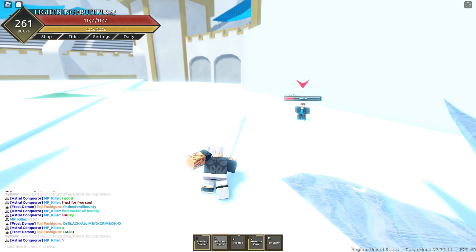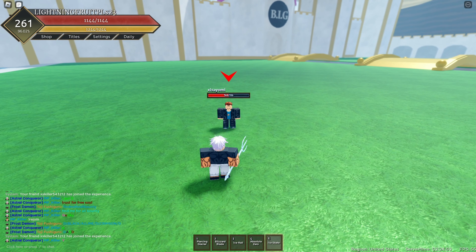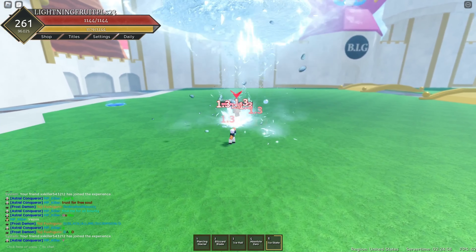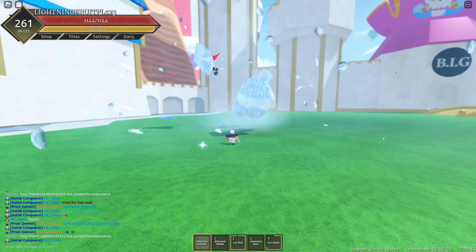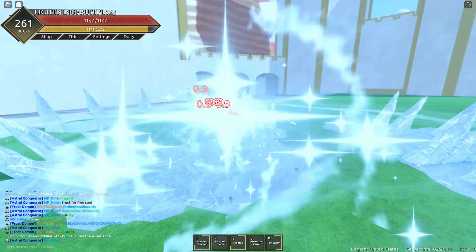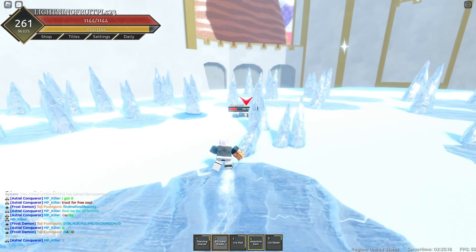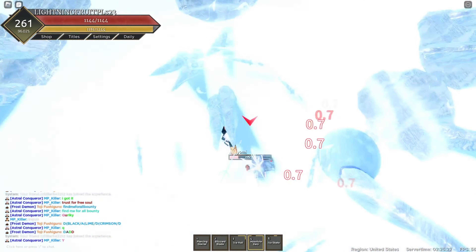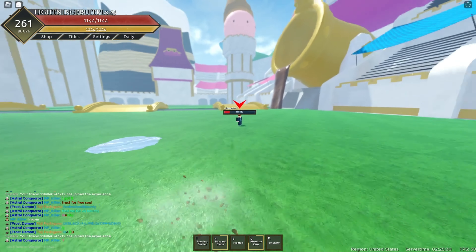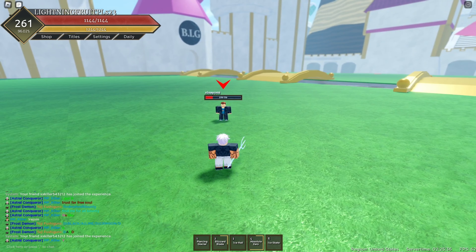The next combo involves the Blizzard Blade — this is the third combo. You're going to start with the number three move. Hit the number three move, then let go and catch him midair with the number four move. See how I caught him with the number four? He's already at 300 damage, now 200. Go up to him and hit the number two move — hold it down, look down at the ground. The chance of him flying away is high. From that, you could hit the E move and ice skate toward him.